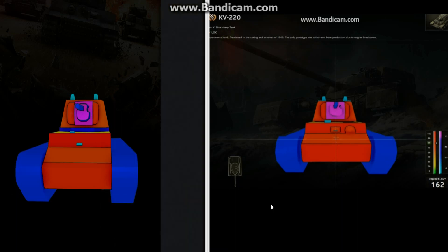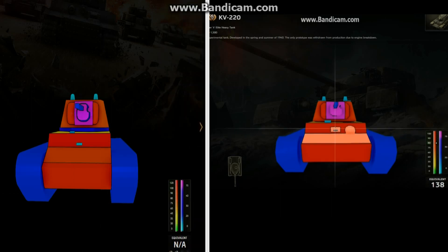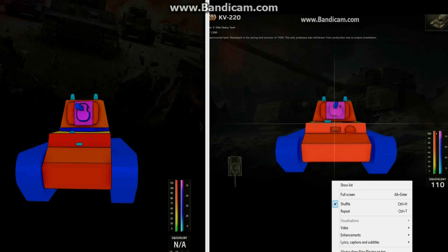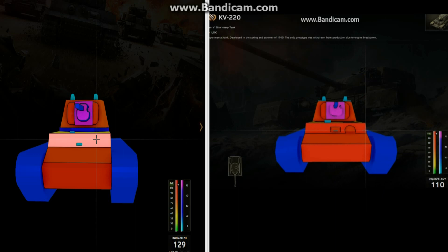However, you will notice that there is now no longer a driver's viewport or a machine gun port on the front of the tank. Those areas were 80 millimeters — they've been removed, those weaknesses. And what they've also done: the frontal upper plate, which was 100 millimeters, is now 120 millimeters — so 20 millimeters thicker — and the weak spots of the machine gun port and driver's viewport have been removed.